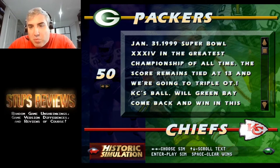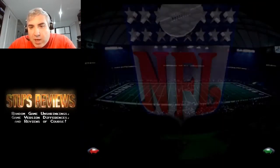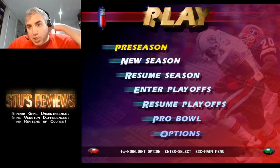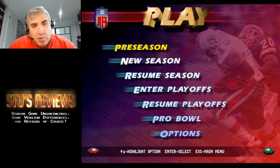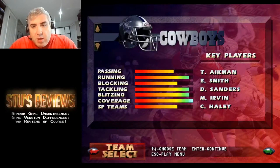There's a January 1999 Super Bowl championship with Packers and the Chiefs — this game came out before 1999 obviously, so they made that up. You can do that, or you can actually play a game, and if you do that, you have a choice: you can play the whole season, playoffs, et cetera. I'll just pick a new season for now, and you can pick your team. The Cowboys and the 49ers are the two best teams because that was the situation.